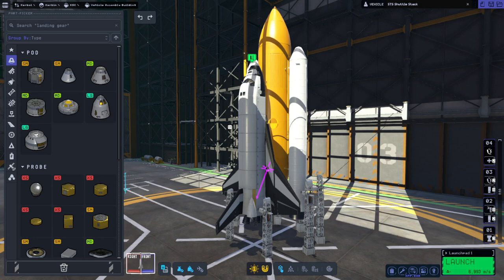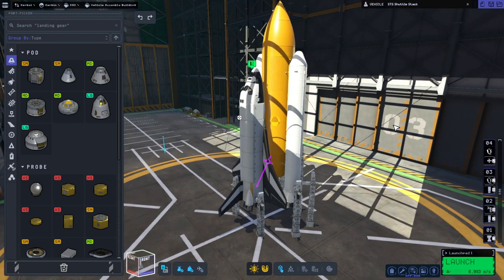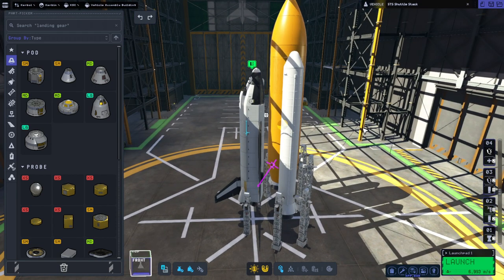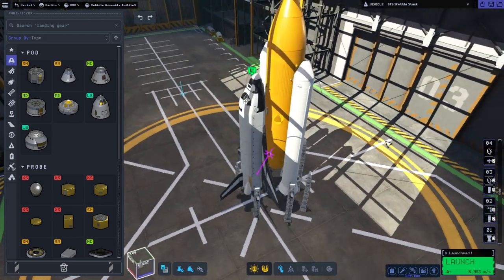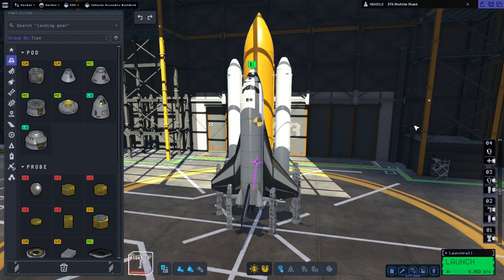Hello everyone, welcome back to Ray's Aerospace and Kerbal Space Program 2, Patch 3, that's version 0.1.3.0. We are going to continue our exploration of the wing fixes and make sure that the wings are in fact fixed with the Space Shuttle. I had problems with the Space Shuttle in the previous two patches.